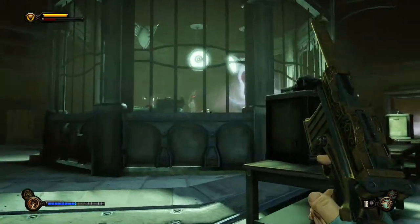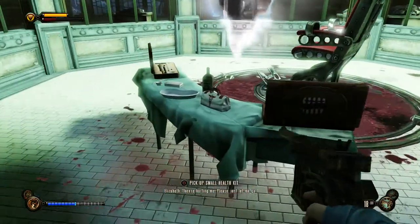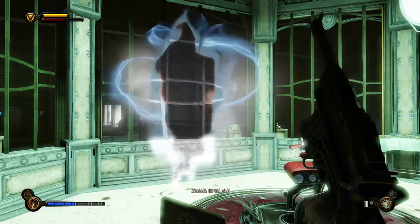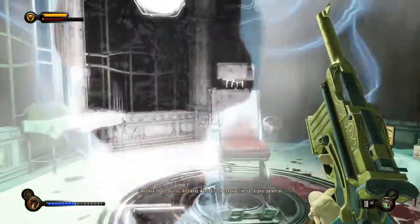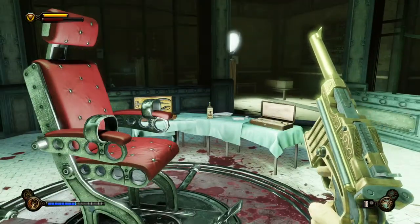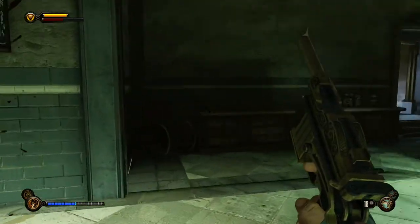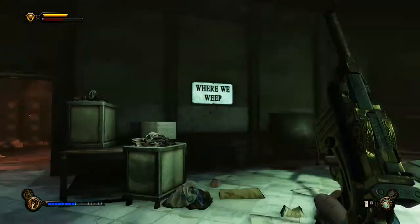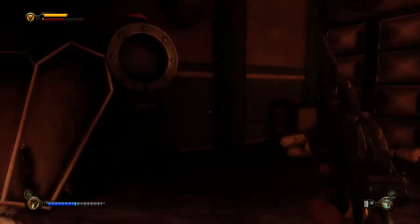There's a bit of loot here but the next staircase seems to be over here. In this very creepy chair we hear: Would you like to pray with me? They're hurting me — please just let me go. We're going to cure you. I'm not sick. Your spirit is. All I ever wanted is to see you live up to your potential. It seems to be a tear but we don't see anything different. So it seems like something has happened already — Comstock apparently got to Elizabeth and tried to persuade her to his way of thinking.